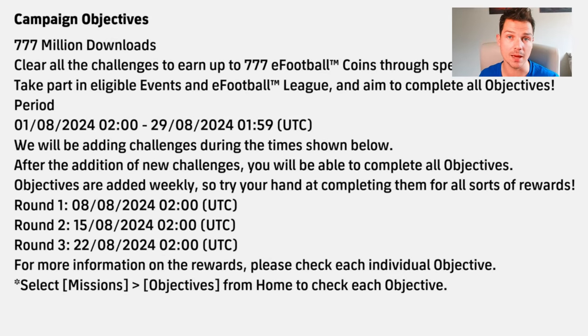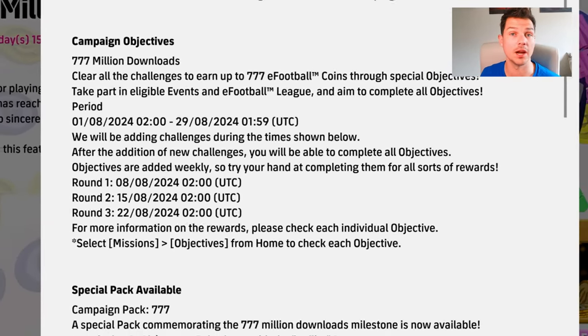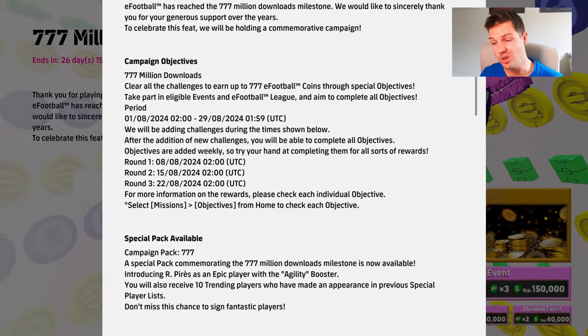If you have 777 coins and want to buy Perez, you can essentially pay it forward and the game will pay it back when you complete all the campaign objectives — they're very easy to do. The game will be adding more objectives over multiple rounds. Round one starts today or tomorrow, with rounds one, two, and three over the next three weeks. The ultimate prize will likely come around round two.